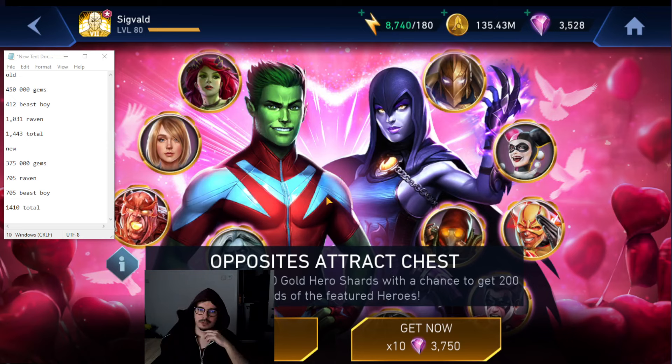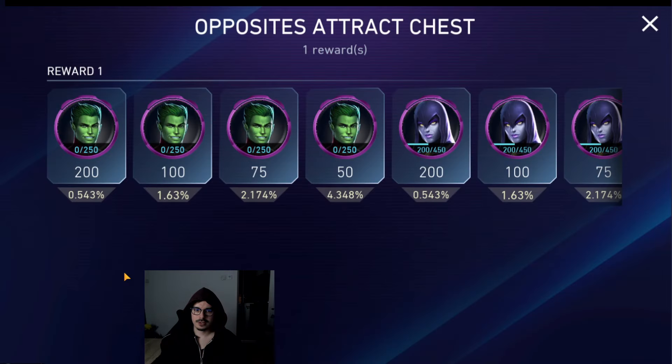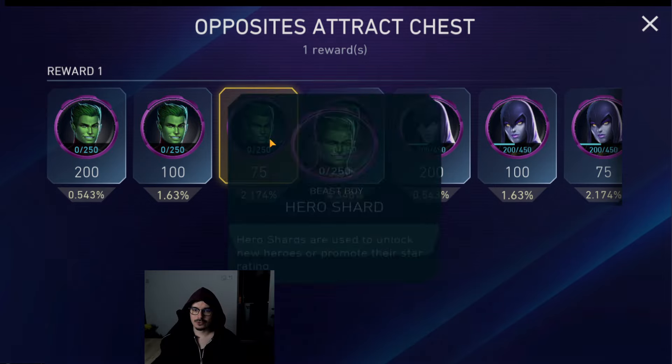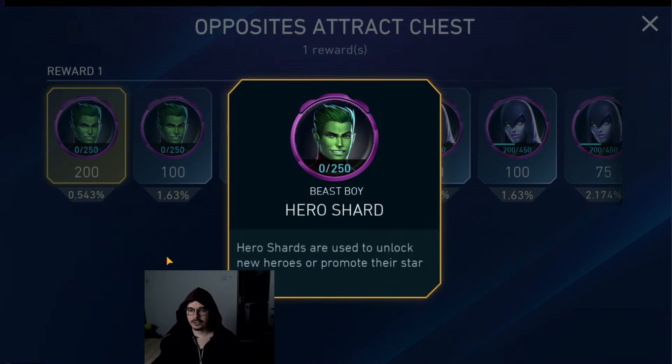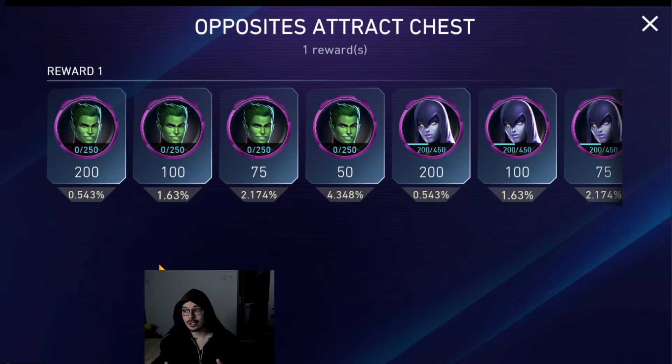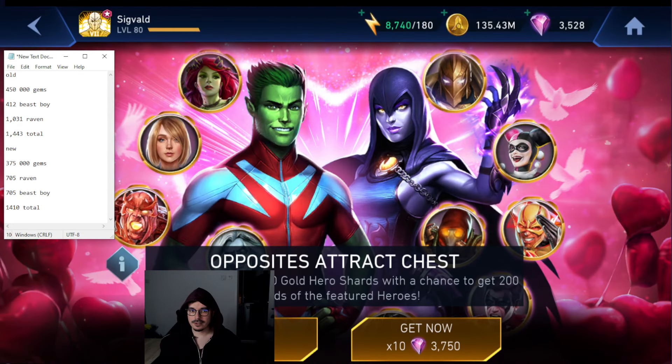Okay, so this is the calculation. Let me explain how I calculate those — it's a very simple process. If we have a 2% chance to drop 75 shards for Beast Boy, that means if we open 100 chests, we're going to on average get that two times, so we get 75 shards two times for opening 100 chests. You just go ahead and multiply all those shards with the chance number. You're going to get a bit of a weird result when it's 0.5%, but that's still the average. You just do all the chances for both chests times 100 and see the total amounts, and then you also compare the prices.